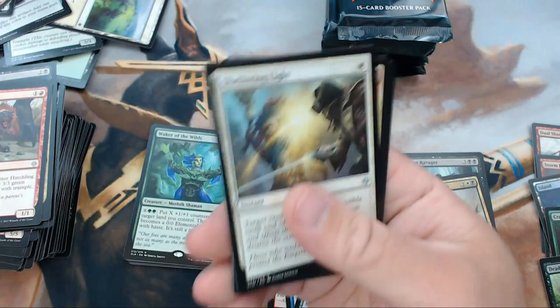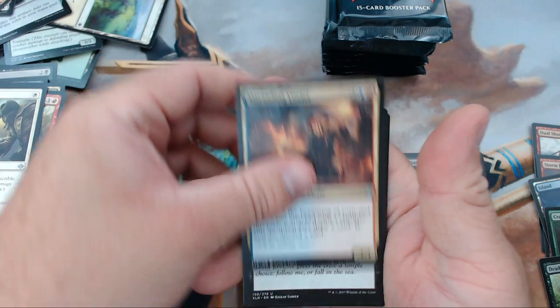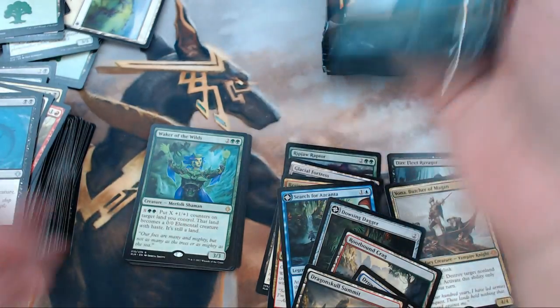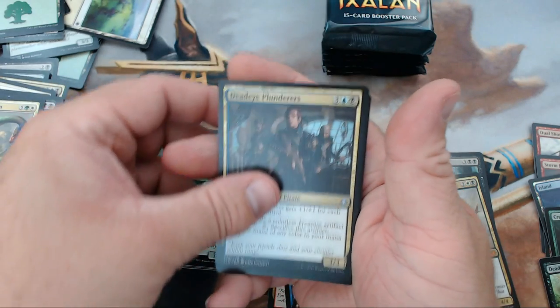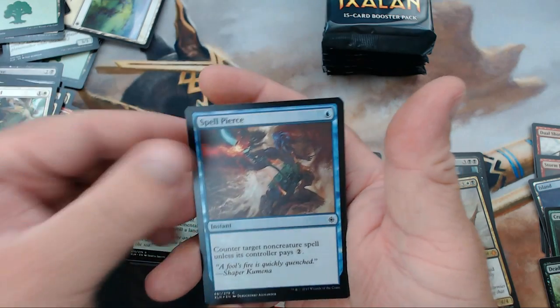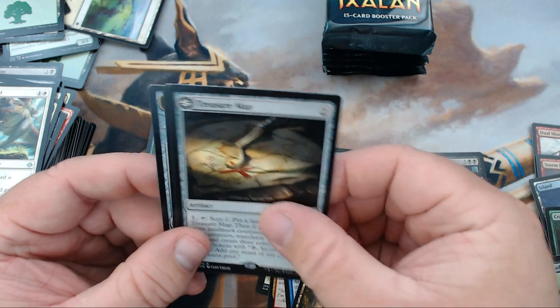We have Sheltering Light, Marauding Looter, Walk the Plank, and our rare is Dragon Skull Summit — we're just pulling all the lands today. We also got a foil: foil Spell Pierce, and then we got a Treasure Map.